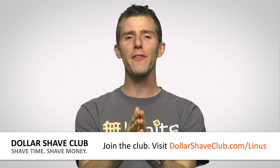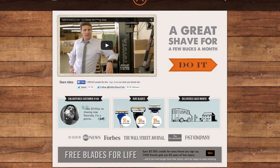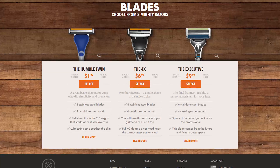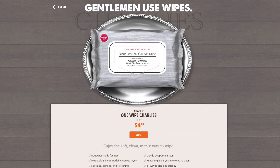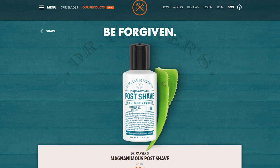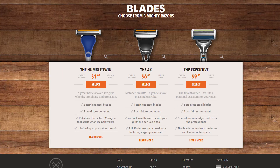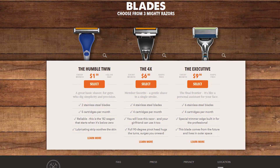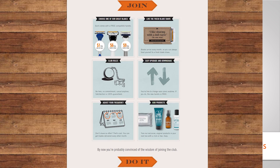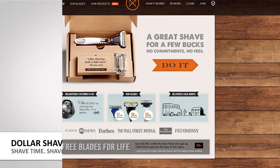Get razors and other bathroom supplies shipped directly to your door for only a few bucks a month. You no longer need to leave the house in order to look good enough to leave the house. They've got razors, Dr. Carver's Shave Butter, their One Wipe Charlie's Peppermint Scented Butt Wipes for Men — and they work on ladies as well. They've got post-shave moisturizer and travel sizes. They've got a variety of razors all the way up to the six-blade Executive, with no need for vibrating handles or other nonsense. Just high-quality razors and other bathroom supplies right to your door once a month. Head over to dollarshaveclub.com/Linus to sign up.